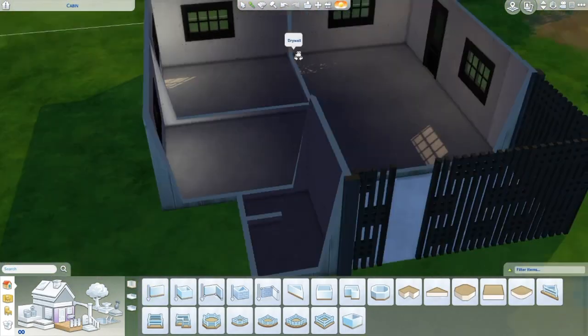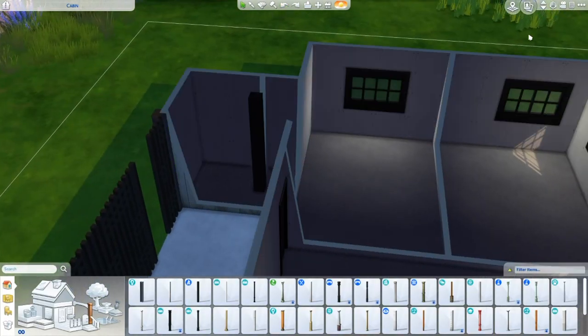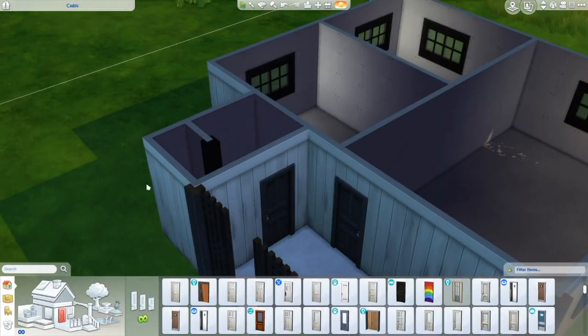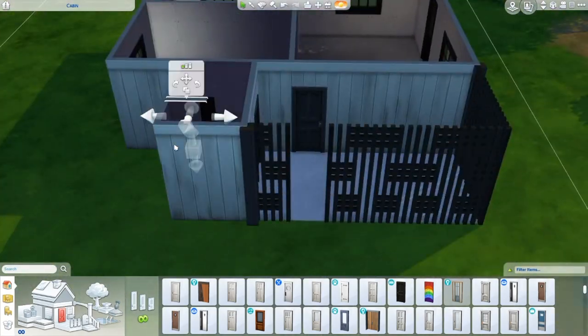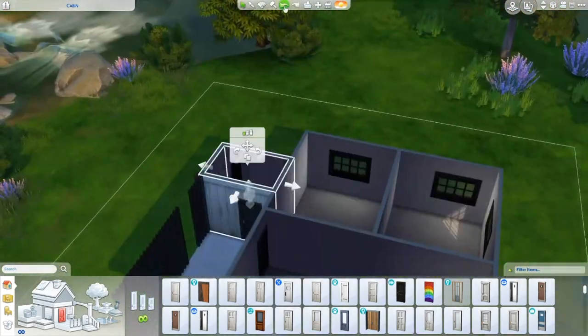I wanted it to look a little bit more worn on the outside because there was moss growing on the roof and everything. I could have used some certain cheats to maybe get some plants up on the roof, but I didn't know if that would look good. So I just kind of kept it clean but also kept it dirty.